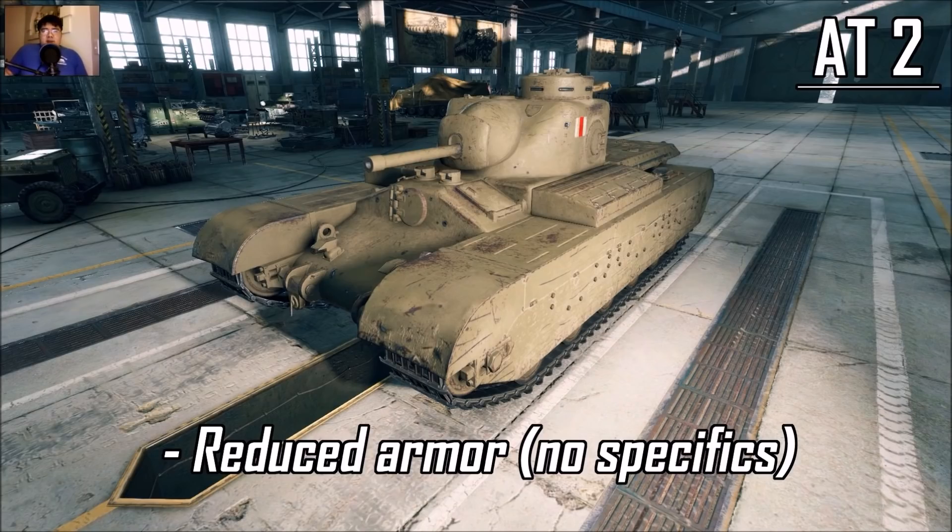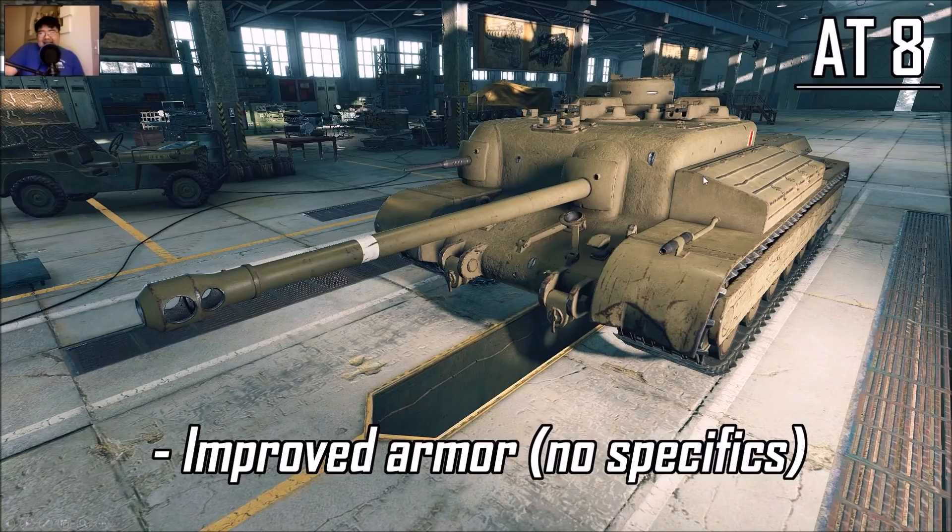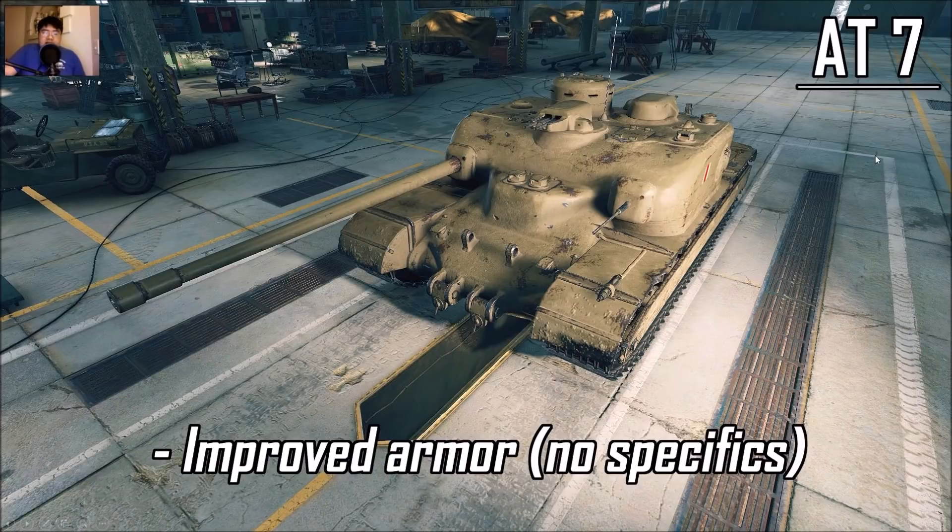Here are some vehicle rebalances. The AT2 will have reduced armor — no specifics, but 200mm was pretty good at tier 5, though everybody just shoots the cupola or the gun mantlet anyway. AT8 has increased armor — still pretty much shoot the cupola and you'll pen. AT7 has improved armor — shoot the cupola again, and that little bulge.